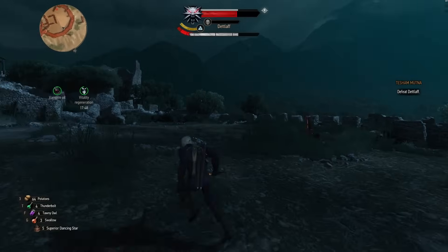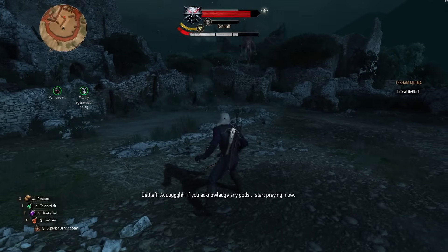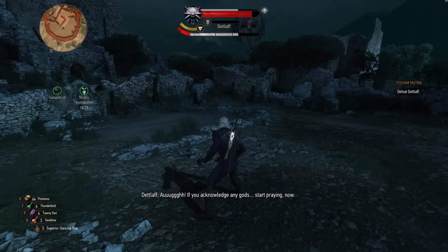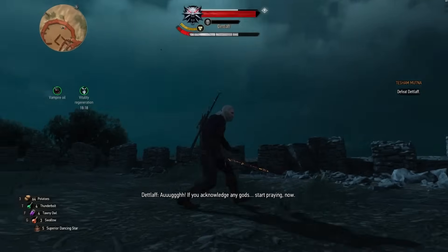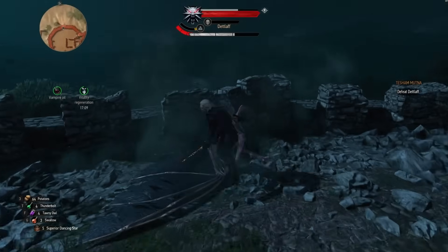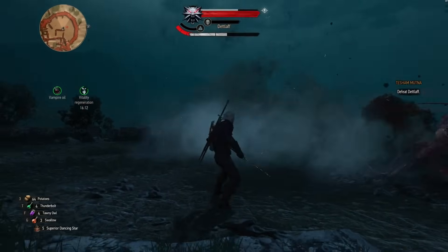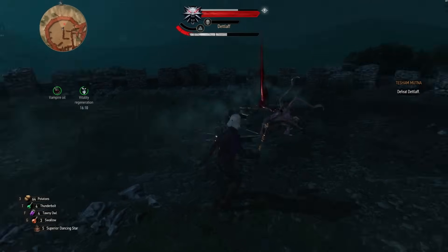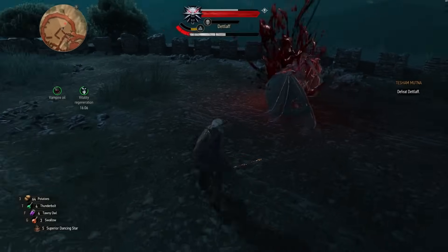Now you might think that's the only time you can actually damage him, but that's not the case. Here's the third thing: the third attack he does is a lunge at you. During that lunge, what you can do is use Aard. Use it as soon as he closes in — you'll figure out the timing, it's not that hard — and you will knock him out of the air and get another chance to attack him. This phase lasts probably twice as long as the previous one, so you can damage him for a long time before he recovers.